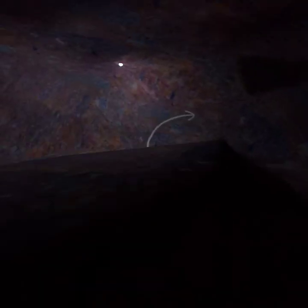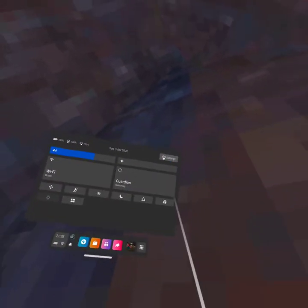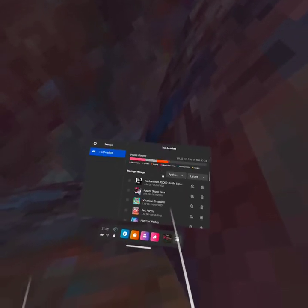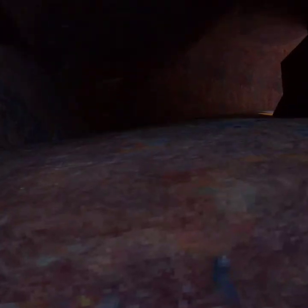Hey guys, welcome to my first ever video I made in my whole entire life. I just figured out a way to get out of the map in Gorilla Tag. So first you gotta go into your settings, go into storage, then find Gorilla Tag, press delete, and then reload it up again.